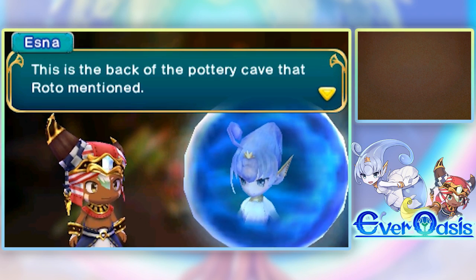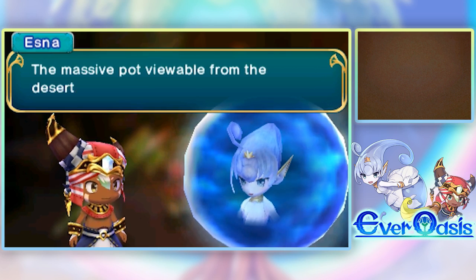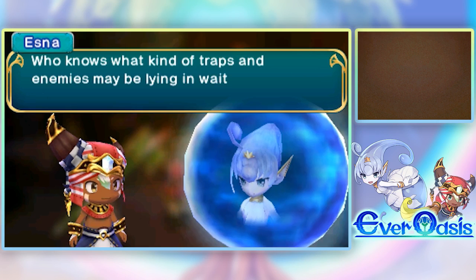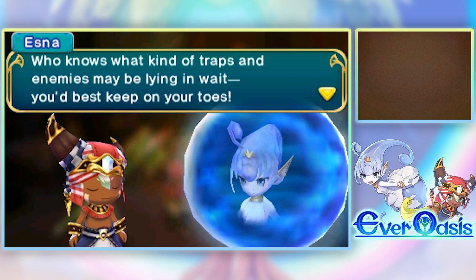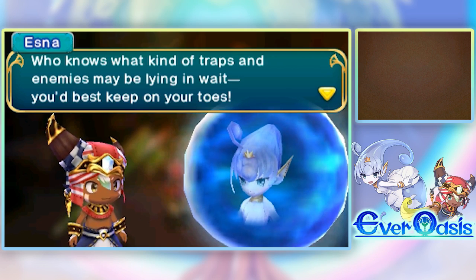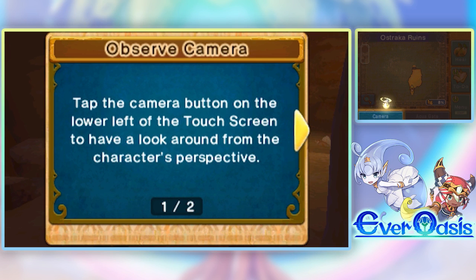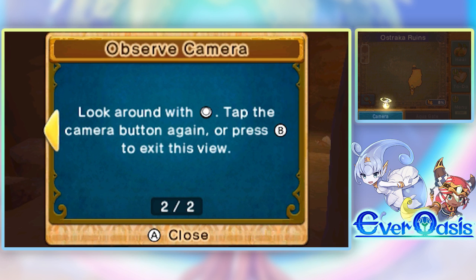It looks like Esna is talking to us. This is the back of the pottery cave that Roto mentioned — the massive pot viewable from the desert. This must be it. Who knows what kind of traps and enemies may be lying in wait. You'd better keep on your toes to avoid any of the traps. Tap the camera button on the lower left of the touch screen to have a look around from the character's perspective.